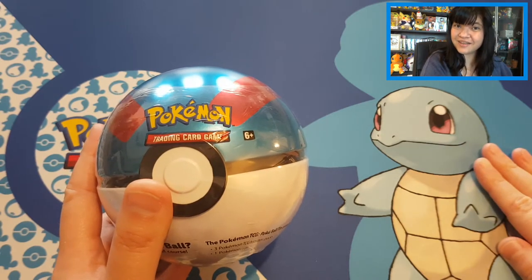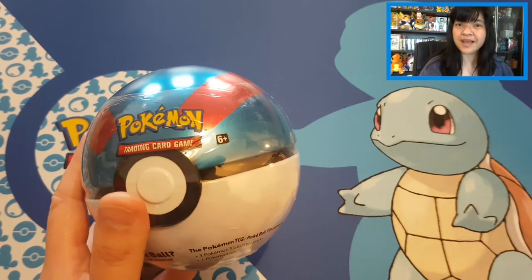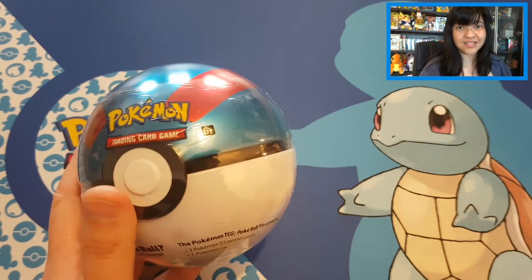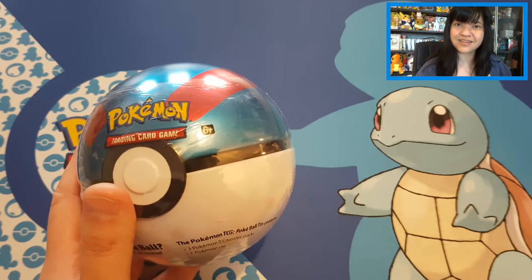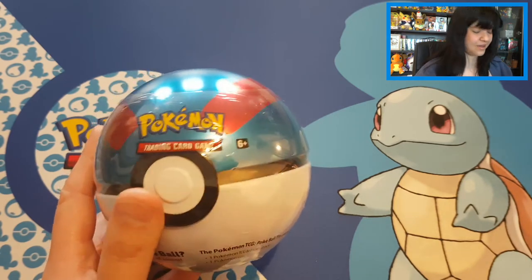In these tins you can find one coin and three random booster packs, along with a random coin. Let's start opening and see what we can find!